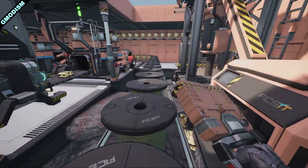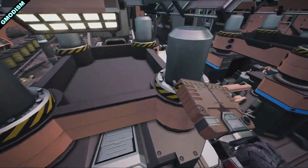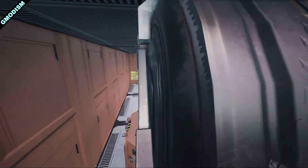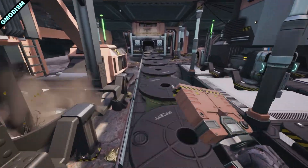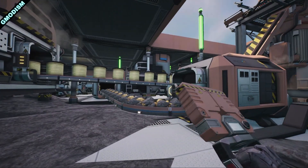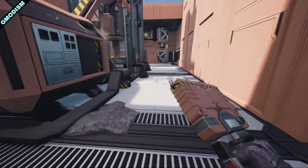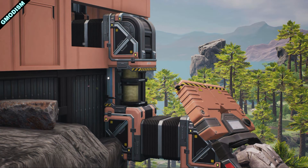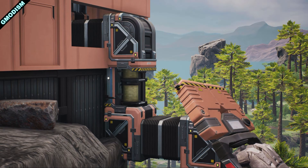So that's how to produce caterium quick wire at 100% efficiency: 120 quick wire per minute going to our other manufacturing facility, and 60 per minute going into the awesome sink until we get Mark 3 belts. If you already have Mark 3 belts you can just funnel everything to your production. Thanks a lot for watching — I hope to see you in the next episode. This is your host Timidesma, signing out.